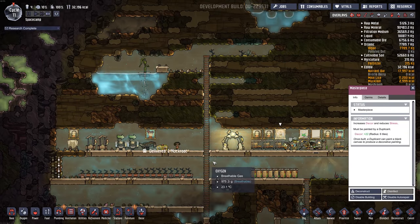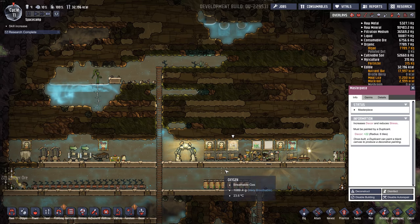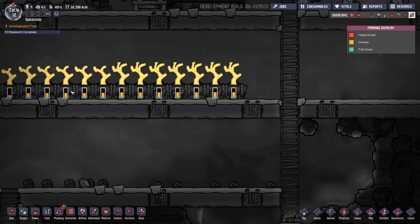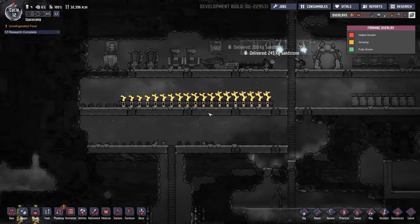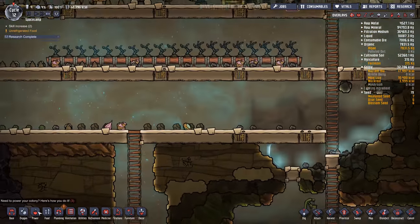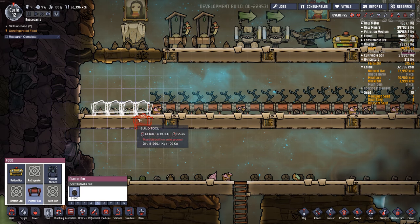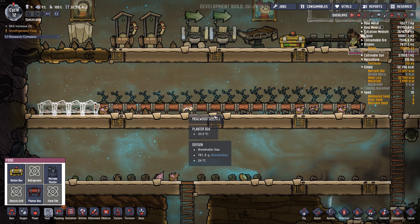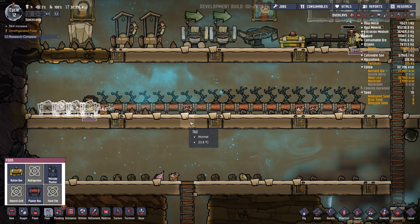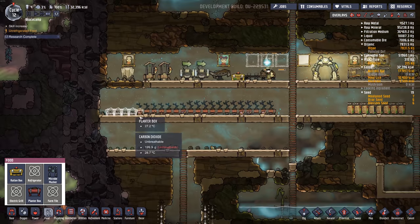We haven't been overwhelmed with germs yet — we probably will be because I don't know what I'm doing. Here's the new plant overlay — we can see quickly how close these all are to being ready to harvest. I'm going to put in some more planter boxes. In theory we're not going to have enough seeds to sustain this, but that's okay because some will remain empty. We want to get them growing as quickly as possible.